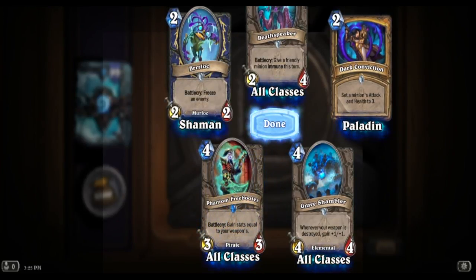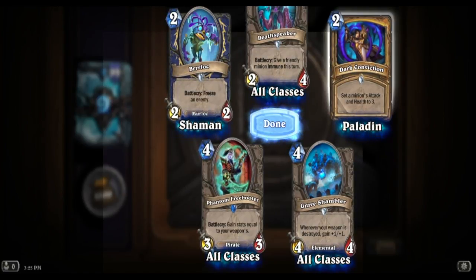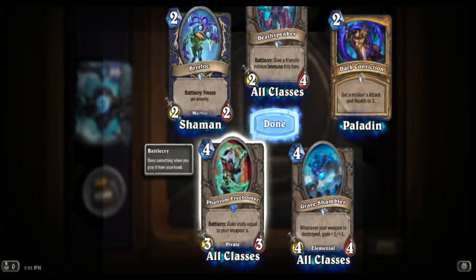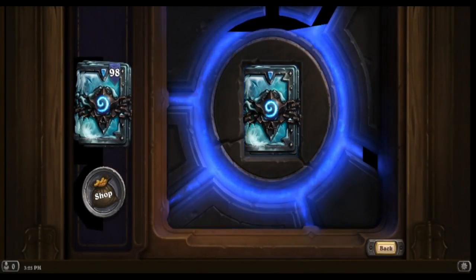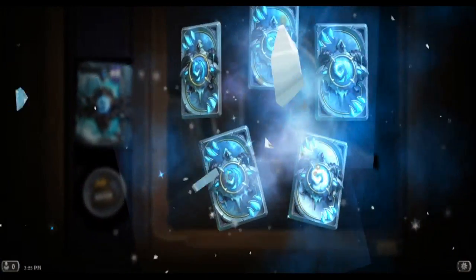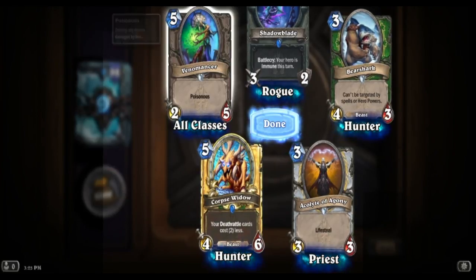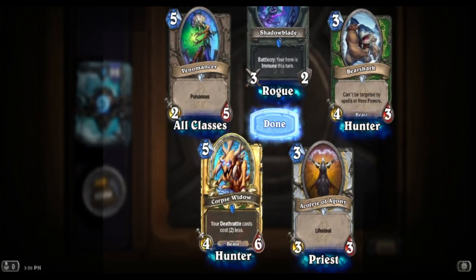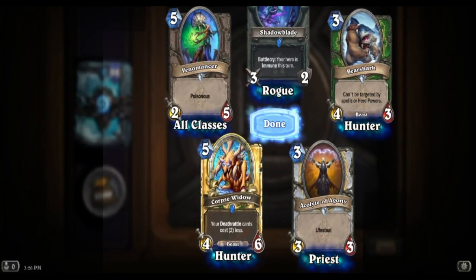One rare. I'm going to probably just blast through these pretty quick, although I really like these cards so I might slow down. We'll record this once and then blast through it again in fast forward. We got a pirate, a golden rare. Venom Strike - wanted that. Shadow Blade's pretty cool. A Bear Shark. Acolyte of Agony - I like that. Corpse Widow: deathrattle cards cost two less, that's cool.